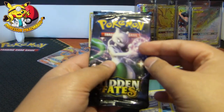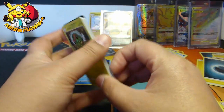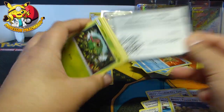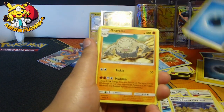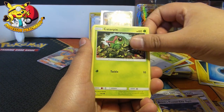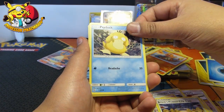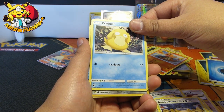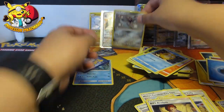Last pack, guys. What are the chances that we get a Charizard? Probably not high — I can't really see anything shiny at the top of that. But here we go, guys. Energy, Graveler, Farfetch'd, Brock's Gym, Caterpie, Eevee, Ekans, Charmander, Psyduck. Number 33 — don't need a 33. It's a Cortana and a Build Analysis.